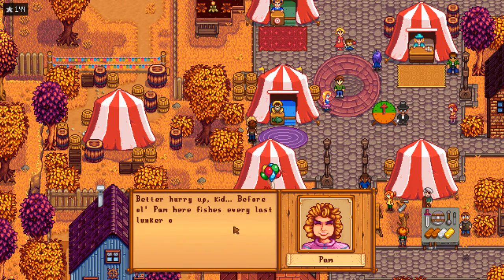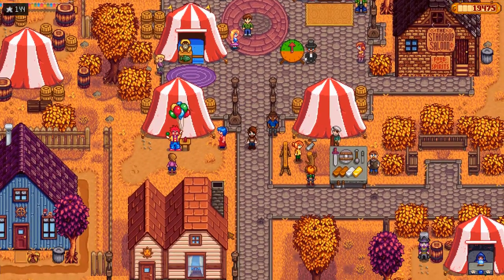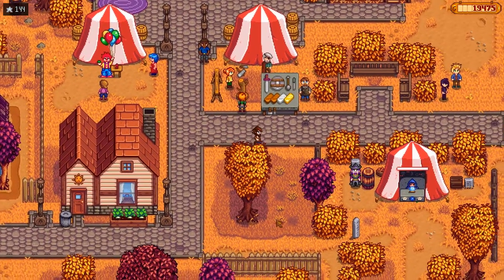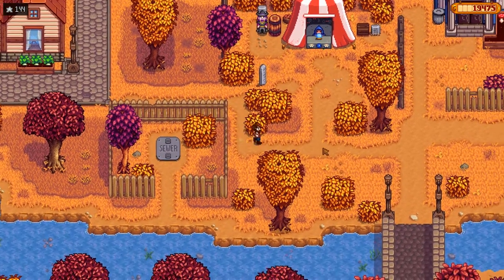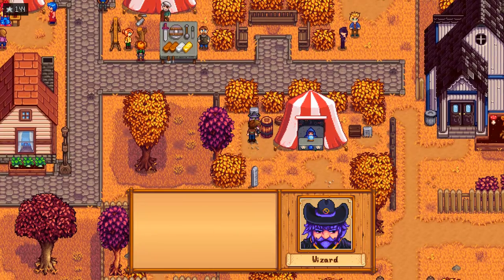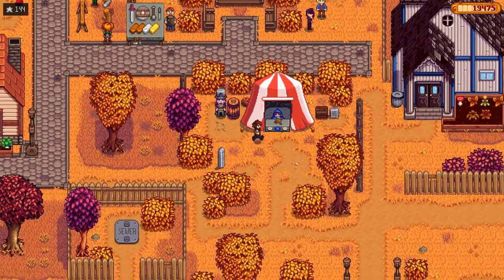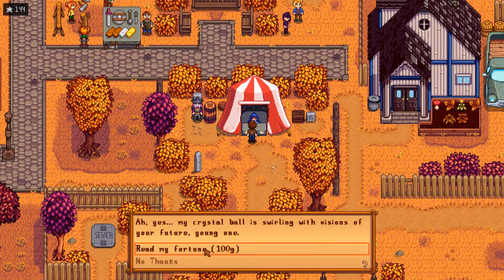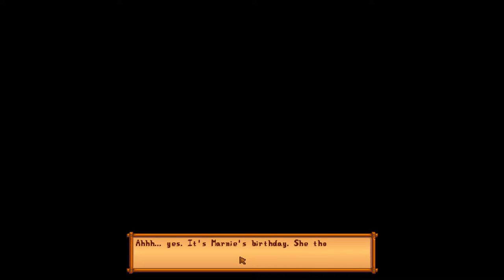'Better hurry up kid before old Pam here fishes every last lonker out of the tent.' I'm surprised you're not off drinking somewhere, to be honest. The wizard has actually come to a festival - that's a first. I thought it was kind of condemned by everyone. 'Wellwick and I have known each other for a long time. She is a remarkable diviner and a good friend.' Oh, that's so expensive. 'It's Marnie's birthday. She thought everyone forgot, but then you showed up with a nice gift. What a good friend.' I don't remember that.